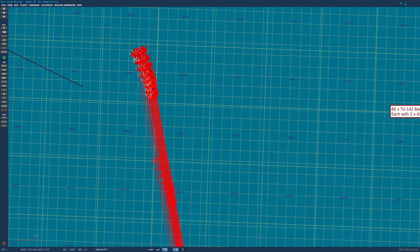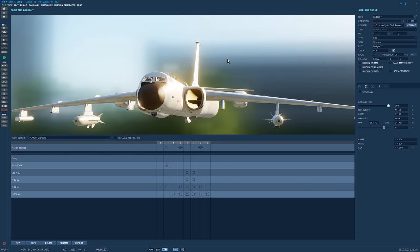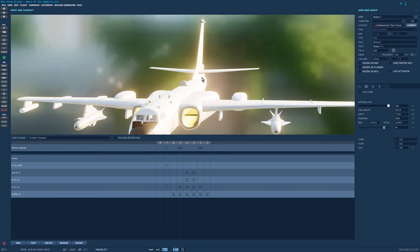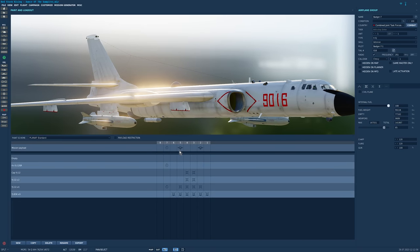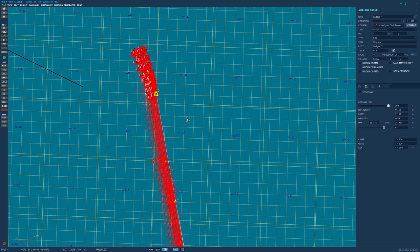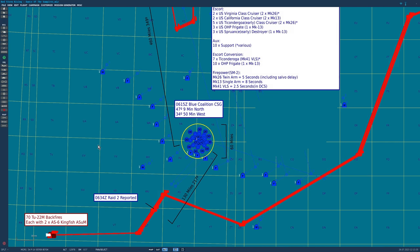These recon Bears triangulated the position of the carrier strike group through radio interception and fed information through to the northern and southern attack groups, who start their attack at 06:15. The first attackers are the Badgers — 80 of them. We do have 80 Badgers at exactly the right time, altitude, speed, and direction. They're not Soviet Badgers — we've had to use slightly modernized Chinese Badgers — but for all intents and purposes they're near enough for today.